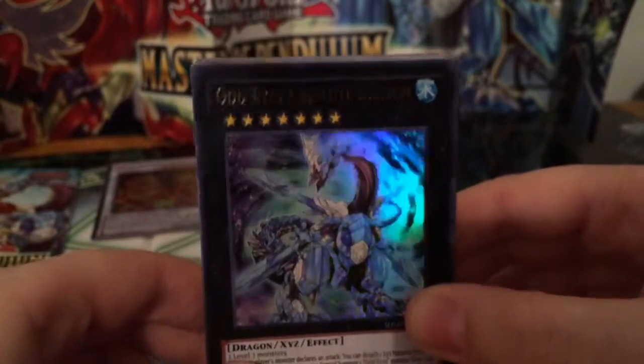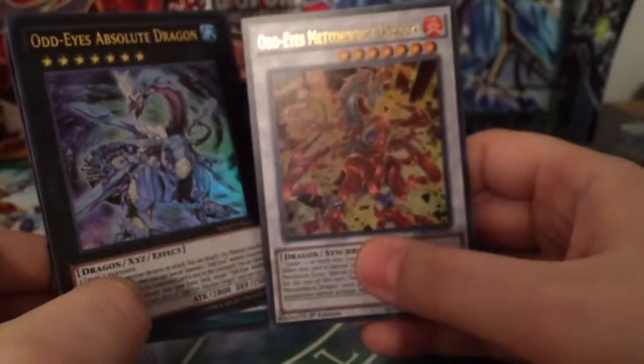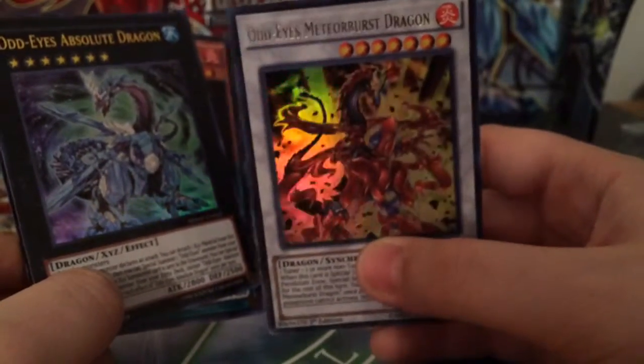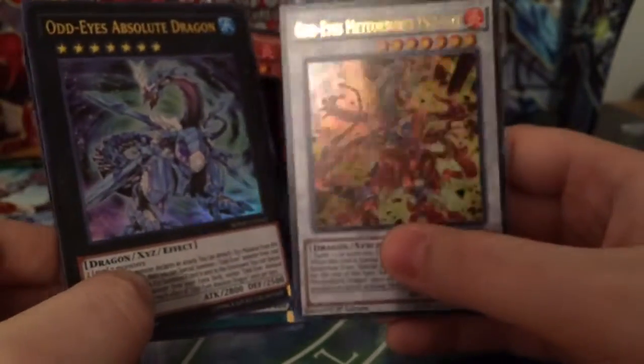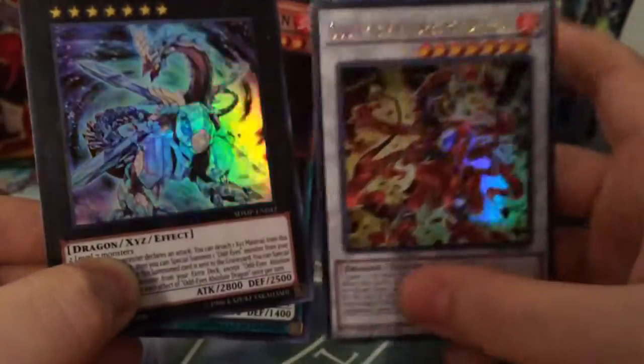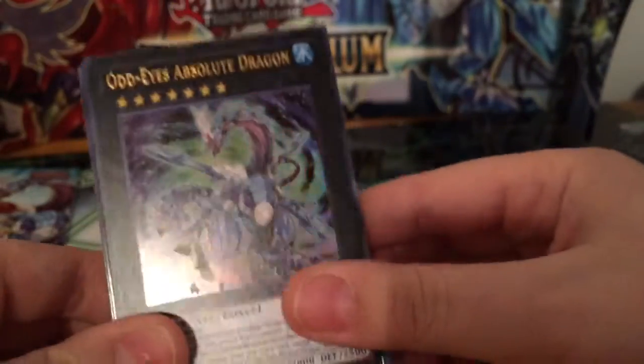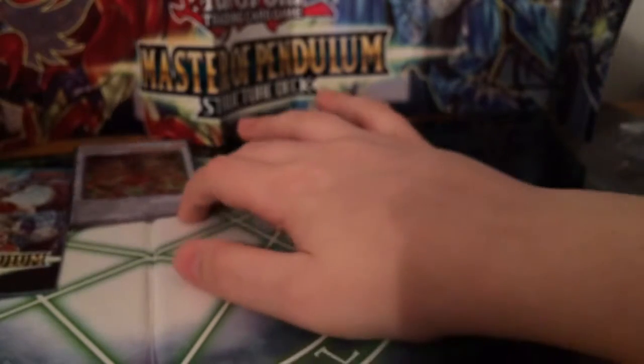Here's our second ultra rare: Odd Eyes Absolute Dragon. I'm really digging how it's kind of like the blue version of Meteor Burst — we have fire and water. I really like how they each have those four sort of spikes coming off the sides. They really do look good with each other.